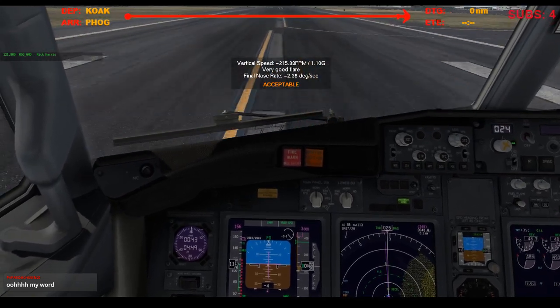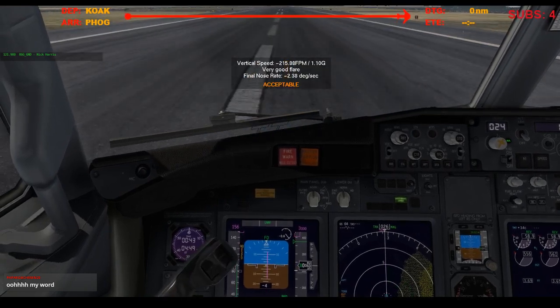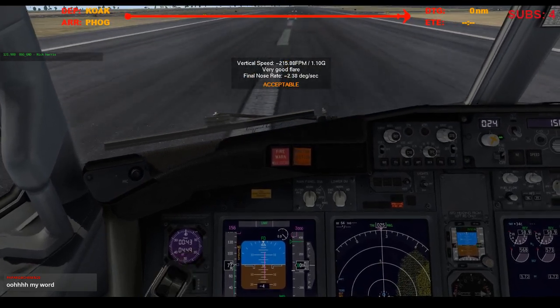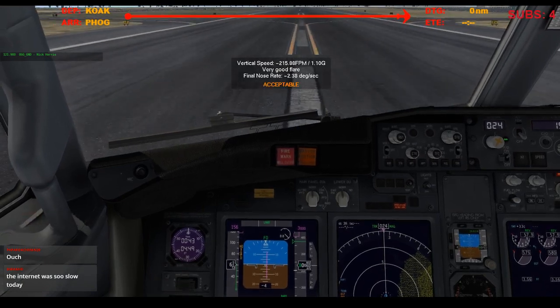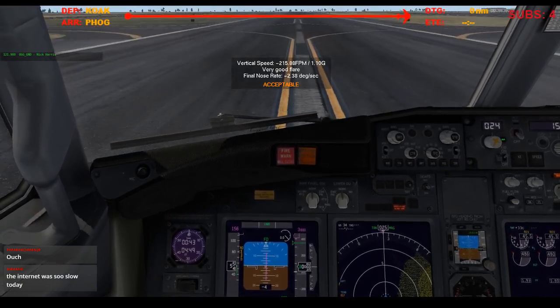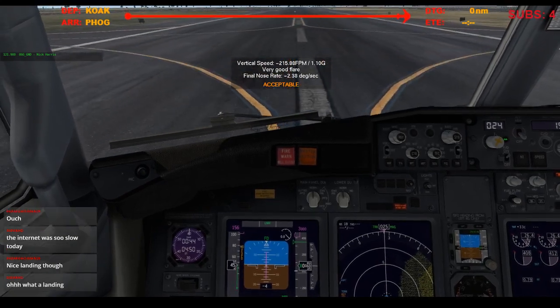Got her down. Reverse thrust. Minus 215, I'll take that. 80 knots. Here's 16, manual braking, reverser stowed. And hey, we can actually take Foxtrot here.